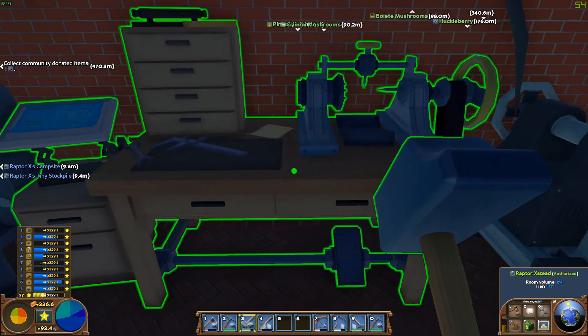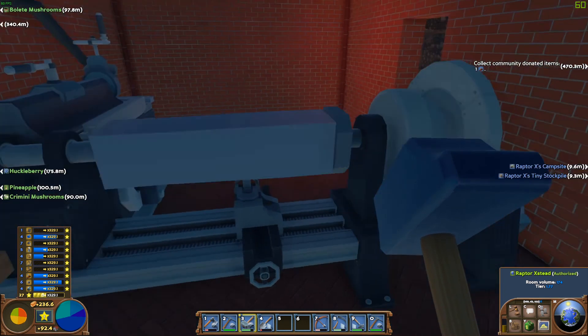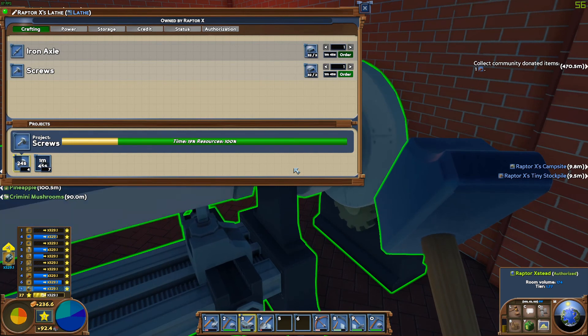That's not too bad. Our portable steam engine will be done here in about six minutes or so.